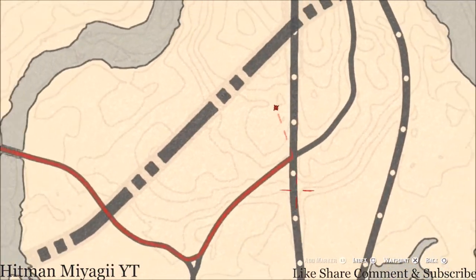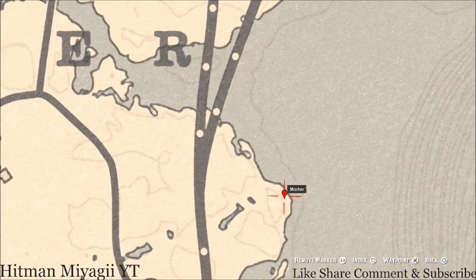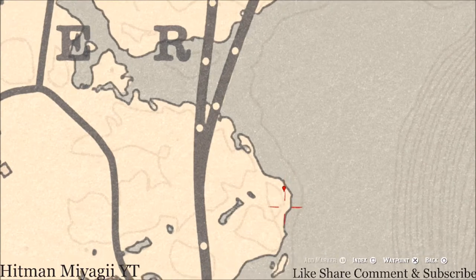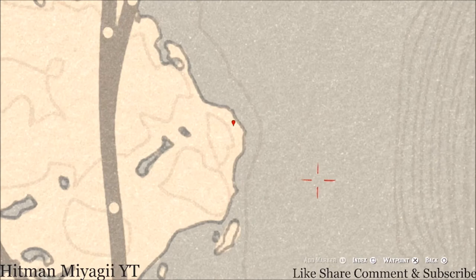Let's go down to our first marker, which is a fossil. This fossil is randomized — I cannot tell you what it is — but come right here with your metal detector and that's what you will get. Make sure you pay attention to the lines on the map, because that will help you indicate exactly where these things are.